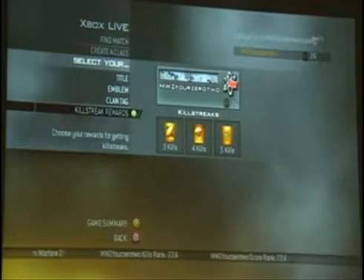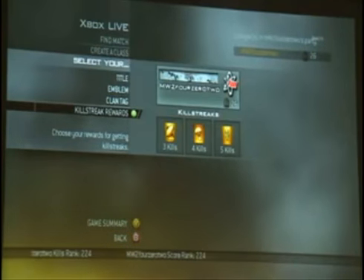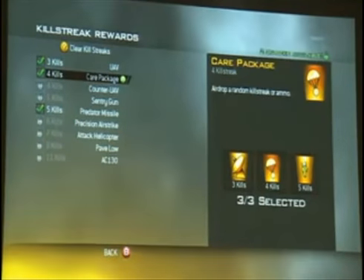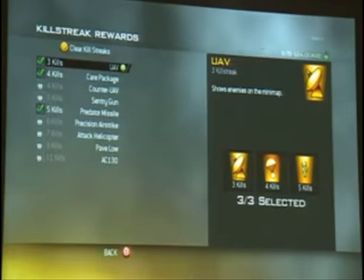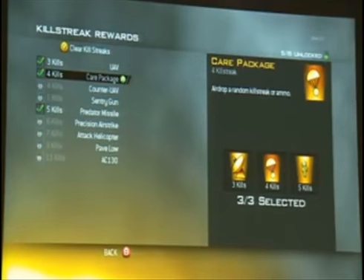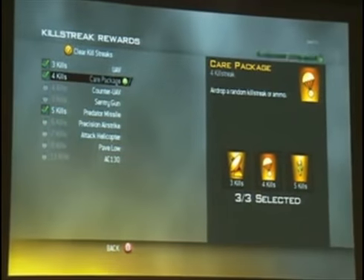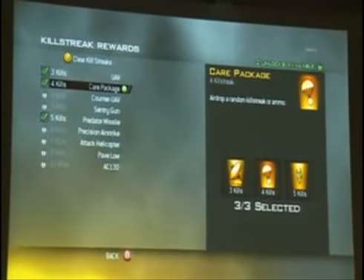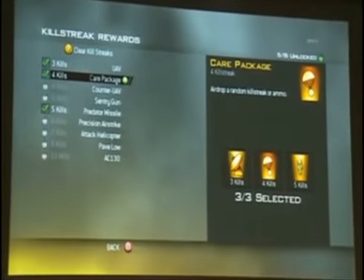One of the first things you'll notice in the new game is you can customize your killstreaks. We call this killstreak rewards. There's tons of these — you'll see a few of them here in the beta. There's a new default set. If you're familiar with Call of Duty 4, the first one is the three killstreak, which is UAV, which shares the radar for your entire team. The second default is a four killstreak called the care package, and this adds a really big new mechanic to the game.